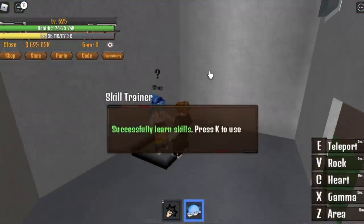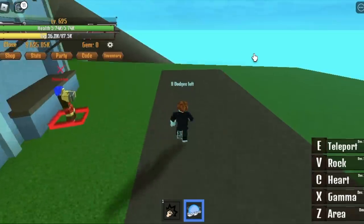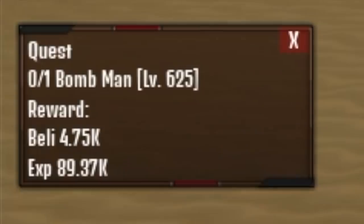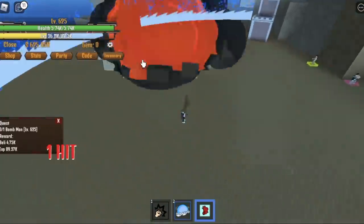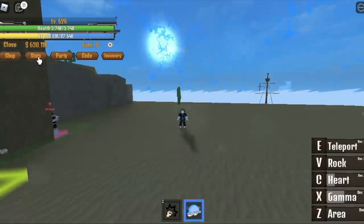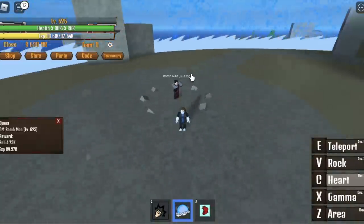Now here we go — we are in the Desert Island. Start defeating the Bomb Man. If you notice, we've skipped some quests, like the Candleman. Don't mind that — this is the fastest way, I guess. Defeat this until you reach level 725. Stat check: 564 on the defense. Focus on the power fruit by now — we need more damage. So at 726, we can now start defeating the King of Sand. This is one of the hardest mobs to defeat, but there's no problem when you are using the OP fruit.